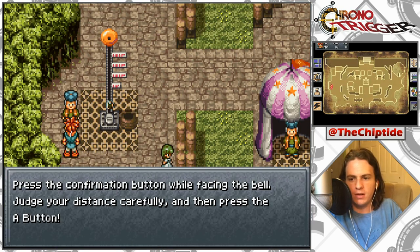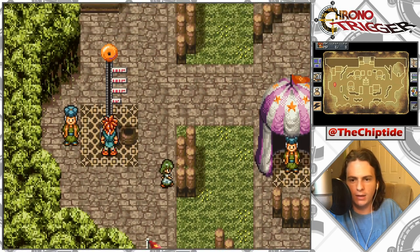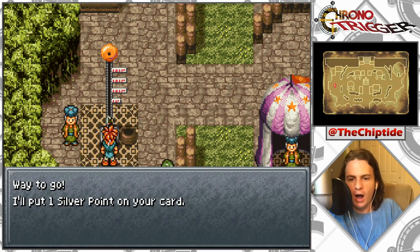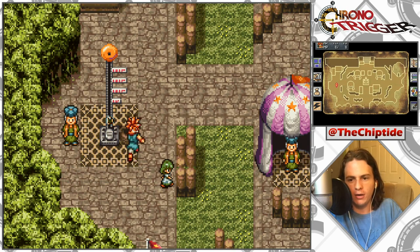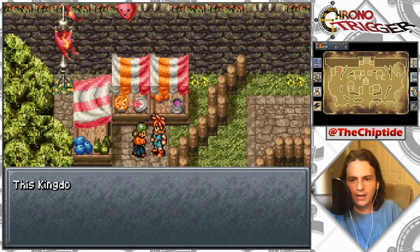Press the confirmation button while facing the battle judge — time your distance carefully and press A. Okay okay, hang on — you have to walk away for a second. You have to be like perfectly lined up. Way to go! One silver point on my card. A thousand AD — the year one thousand. This kingdom's been through some odd times — apparently a war. Get ready for some bad voices!